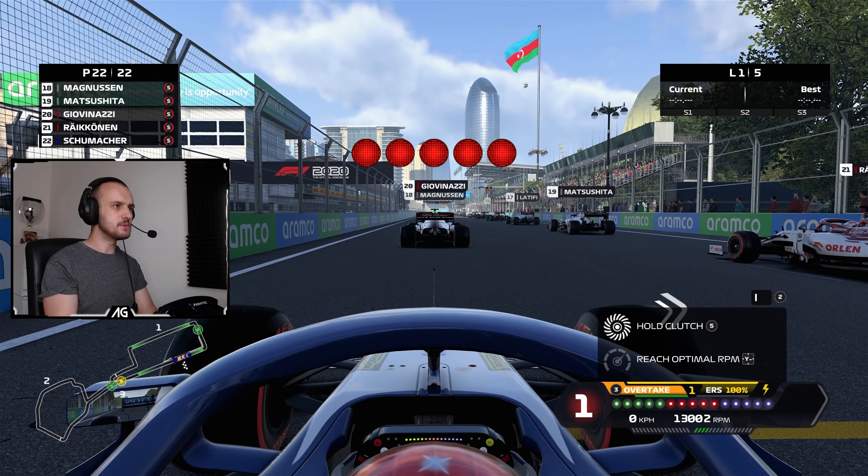Remember, this is completely vanilla, no mods — well, actually we're running a visual mod, but no performance mods whatsoever. This is the last lap of the race. Can we get both of the cars ahead to be P4? That would be some result in just five laps from the back of the grid.